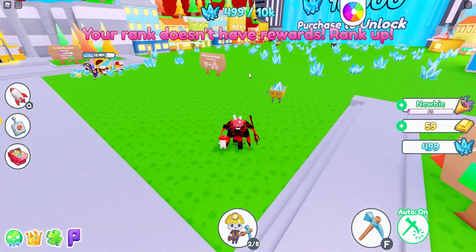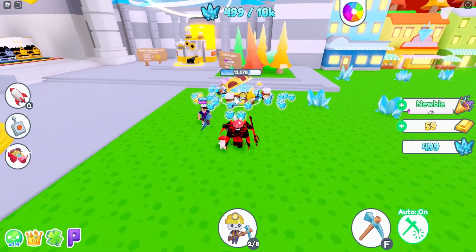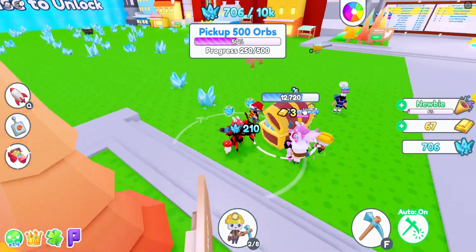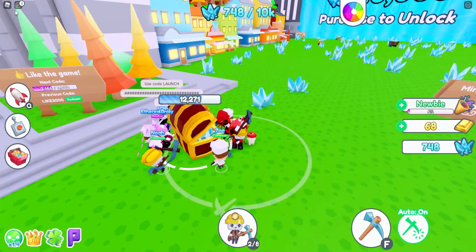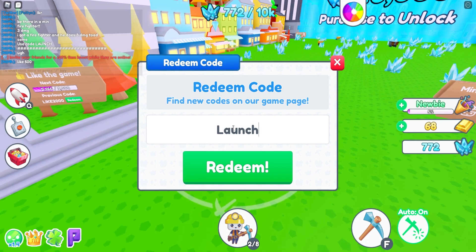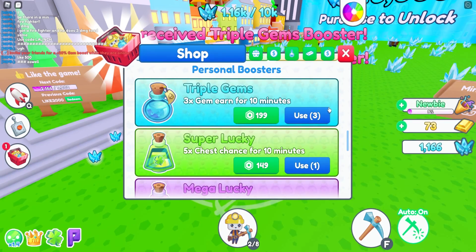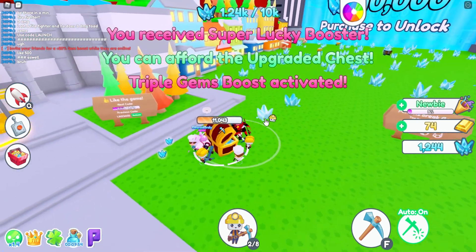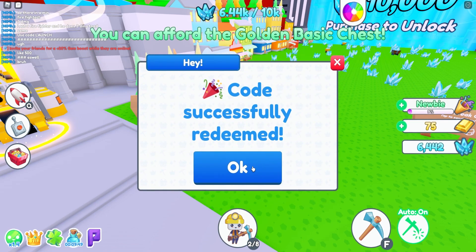Have you guys been destroying that chest this entire time? I just picked up so many of these shard things. Use code 'launch' — you got two boosts! I'm gonna use one of the boosts right now so we can do this a little quicker. Go to boosts, triple gems — and it's 10 minutes.